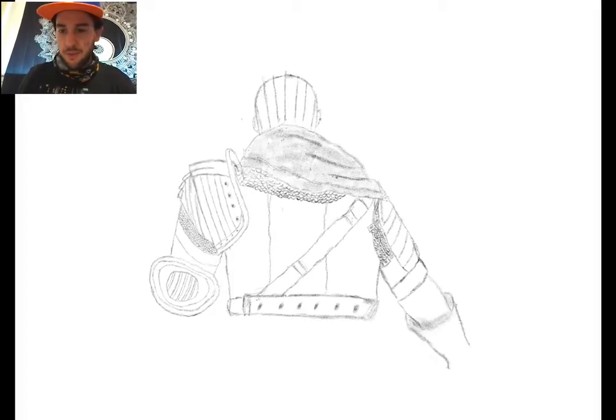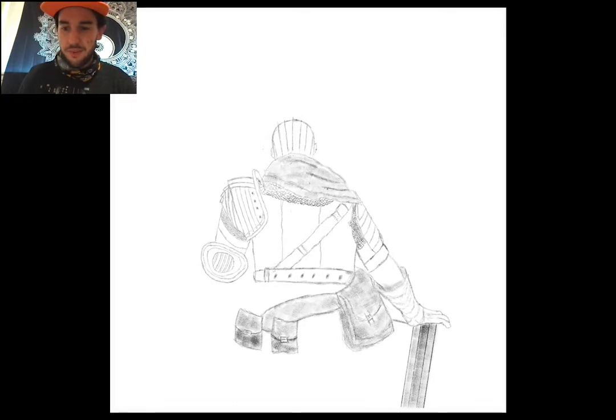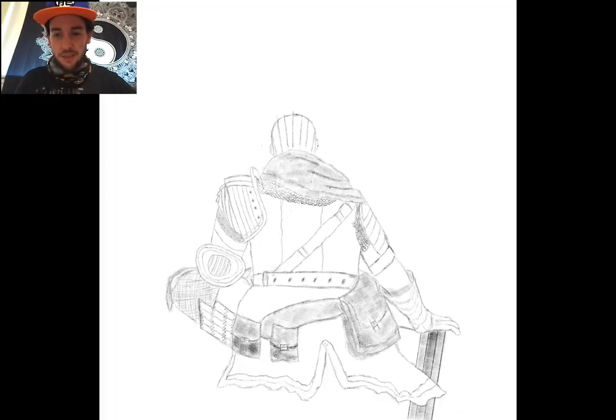Then I started to draw out the arm, which was really interesting. From there I figured I would just get it over with — hands are really, really difficult — so I drew out the hand. Underneath his hand is the sword laying on the ground, so I did that, while afterwards filling out more of his attire, some satchels and stuff like that.